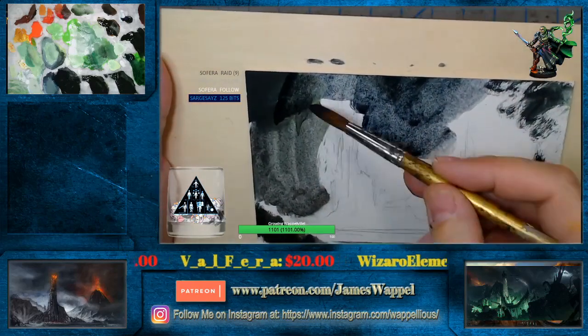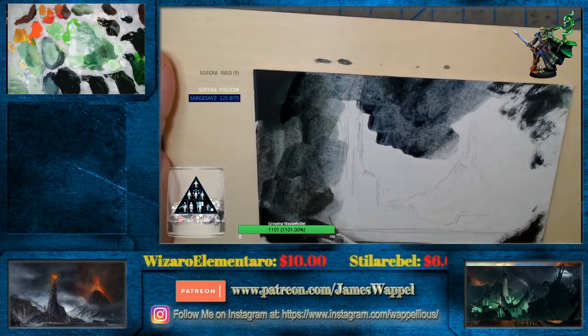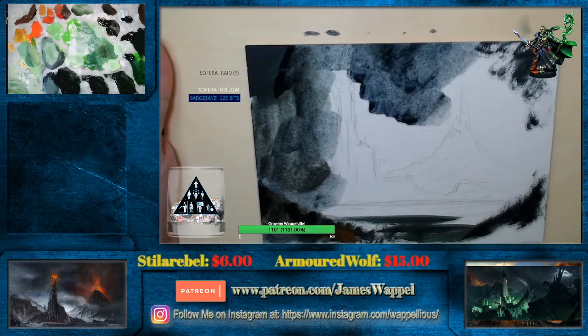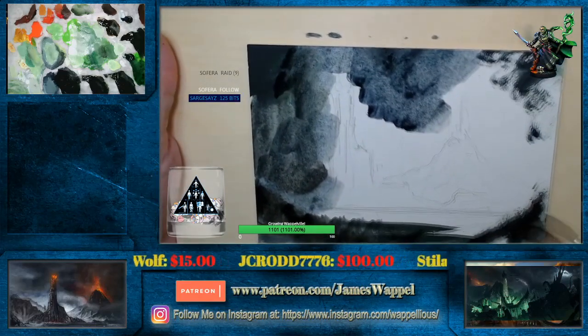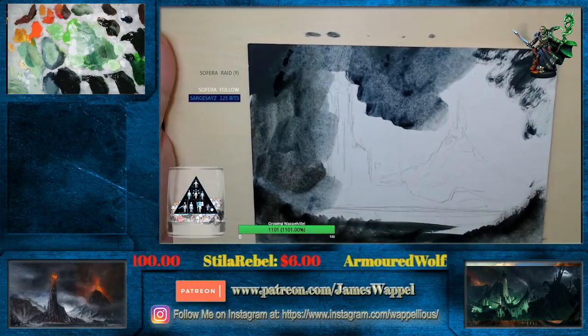So all these are is just illustration boards — a hot press illustration board, that's all it is. This is also how we keep from getting too much paint piled on here. This is the same thing we do with miniatures. It's almost like we're almost doing a watercolor here too.